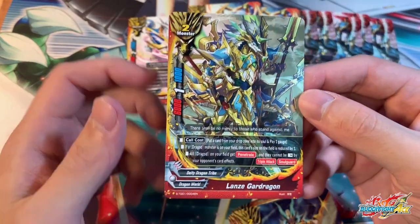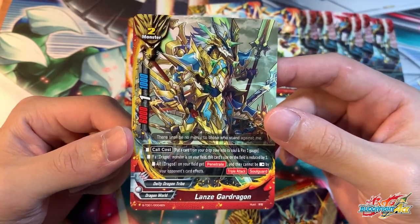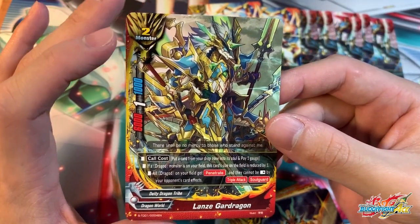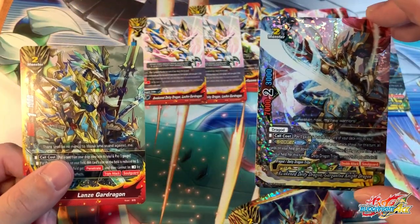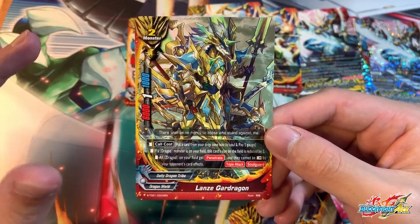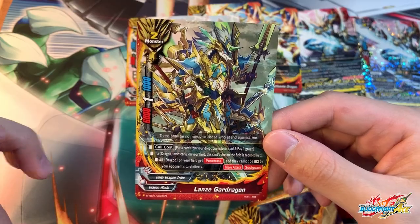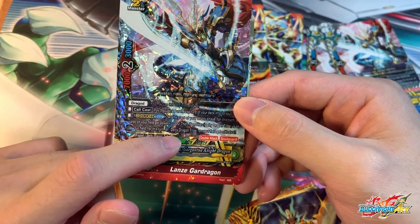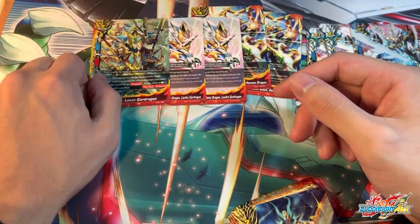Next up is one copy of the amazing Lanzigar Dragon. This was a triple rare from SBT01 and it's an incredibly powerful card in this deck. Call cost: put a card from your drop zone into soul and pay 1 gauge. If a dragon monster is on the field, this card is reduced by 1 size — so it's basically a size 1, going really well with your Gargantuan Dragon. All dragons on the field gain penetrate and cannot be rested by opponent card effects. This is very important because right now this is the only card that gives you the anti-rest ability. The main reason why this card is so good is it has triple attack, and Gargantuan Night Dragon gives all cards critical — so this card will be dealing 6 damage itself with triple attack. Very, very good. One copy.